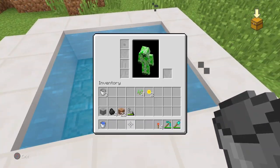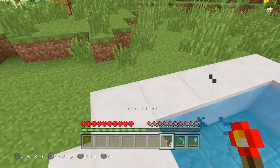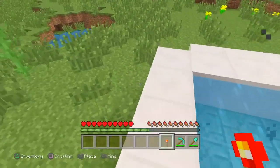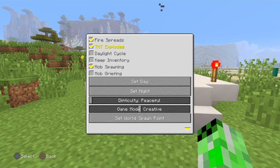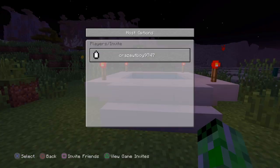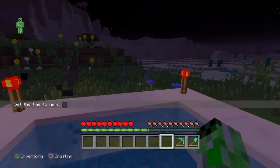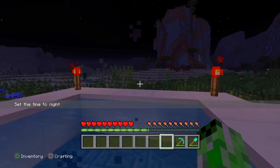It looks like you only need three buckets — I just grabbed an extra one just in case. Then you're going to put your redstone torches on the slabs, because a lot of people like to use their hot tub at nighttime. This gives you a little extra lighting, and if we turn it to nighttime — boom — the hot tub is illuminated and we can sit in it and relax.